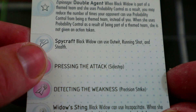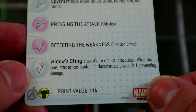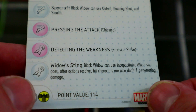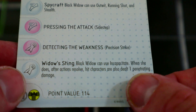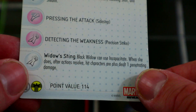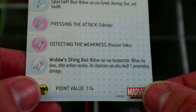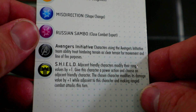She has outwit, running shot, and stealth as a special power. Avengers Initiative helps her see through hindering for the outwit and running shot, which is really nice. The SHIELD team ability helps the team out. She also has a special attack where she can use incapacitate, and when she does, after actions resolve, hit characters are also dealt one penetrating damage — so incapacitate that also deals penetrating damage is really nice.